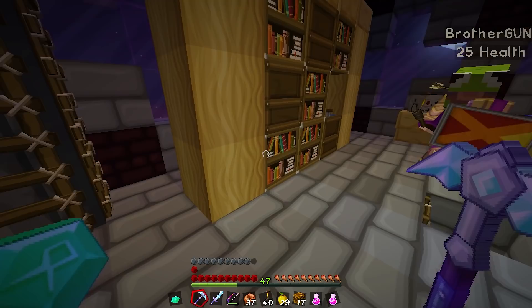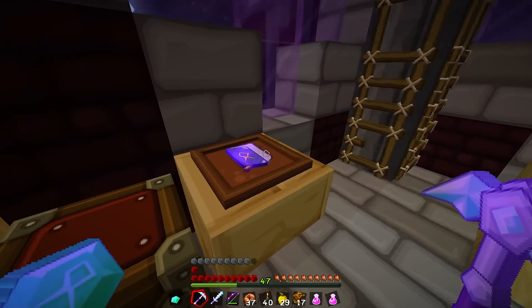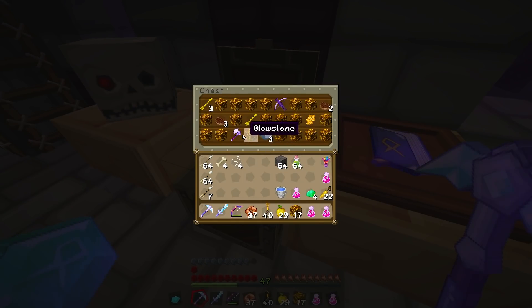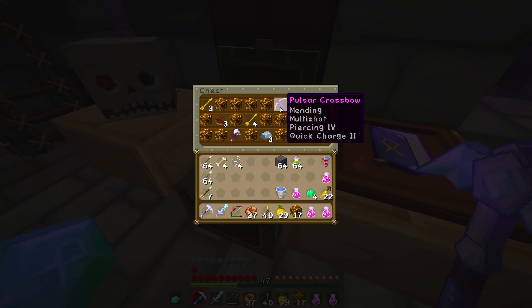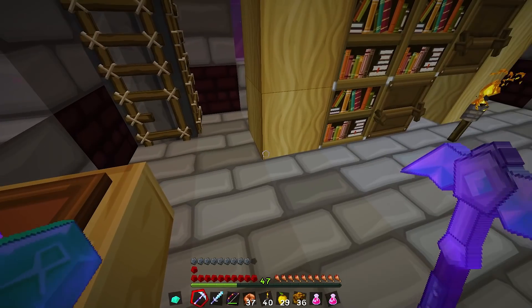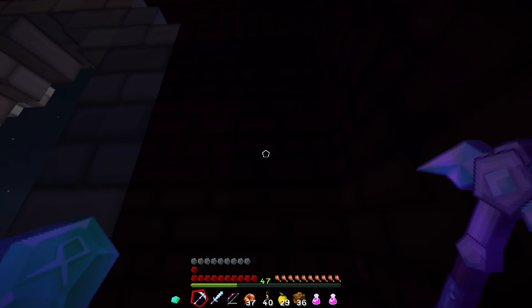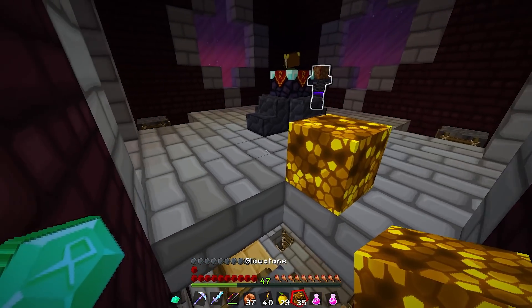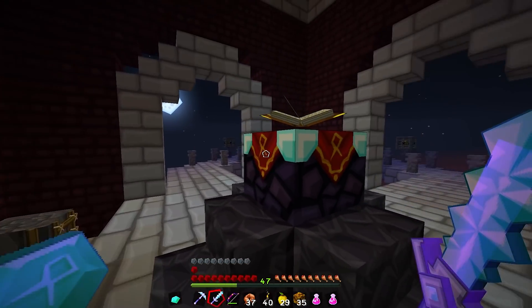Hey look, there's a book in the item thing - perfect. Another book here - enchantment meteor axe, honeycomb, honeycomb pulsar crossbow, pretty good crossbow. I guess you can go up any one of these corners. Hey, enchanting table - delish!